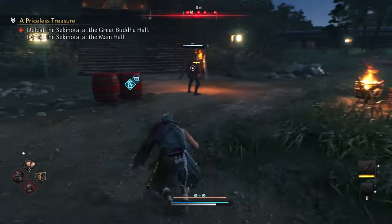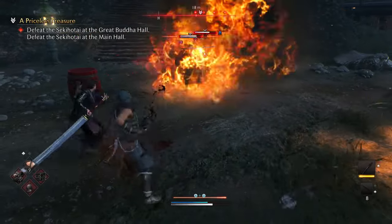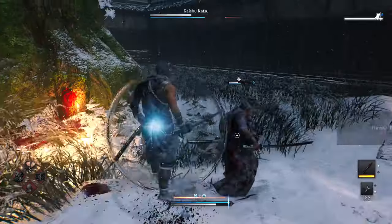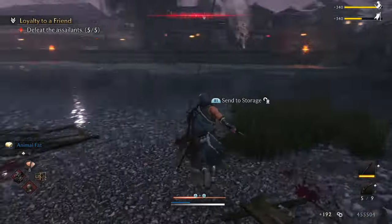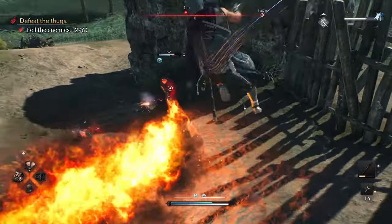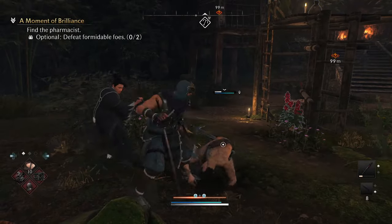We also get this grappling hook, used for traversal of course, but combat too. You can throw nearby objects like swords or explosive barrels to crowd control, and it even works on panicked enemies to fling them at each other. You can steal items like heals or weapon buffs if you're quick enough. If you use the hook after a jump, you'll zoom towards them with an attack — it's basically a flying swallow. You can even use it to avoid certain attacks, and if they're above you, you can yank them down, which opens them up for a critical strike.